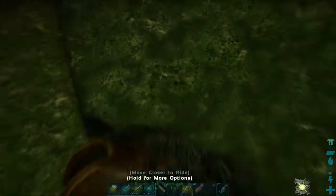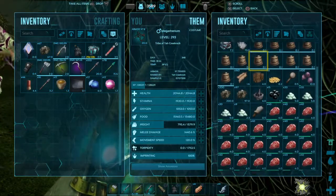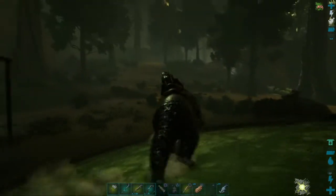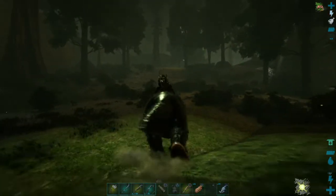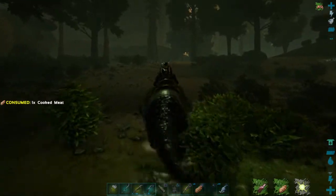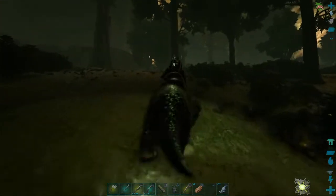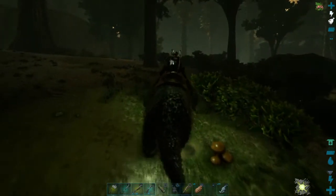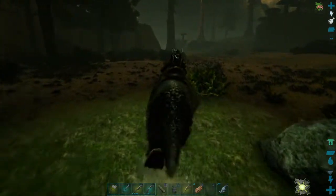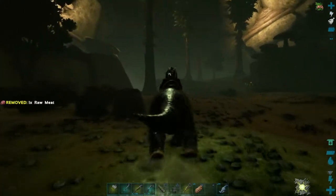Yep — refined metal and 30 stone for each piece of ammo. I dumped all the stone I had because it was weighing me down. Let's get back to base, start smelting up some metal, then we'll mine up some stone during the night. Maybe we'll make up a bunch of ammo for that thing — because it's going to take a while. I don't know how much it takes to knock out a carcinose, but I'd say quite a bit.